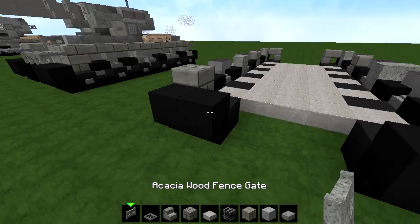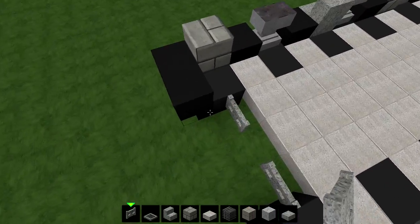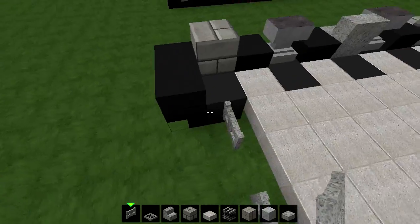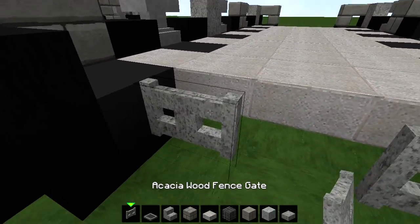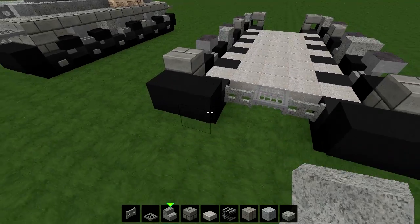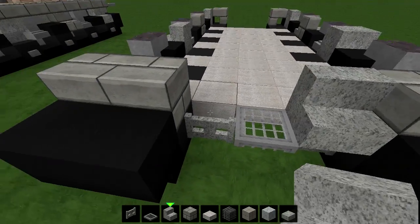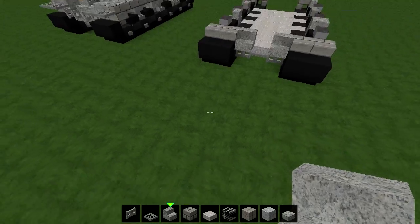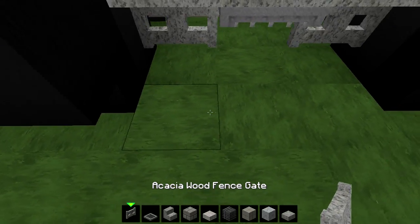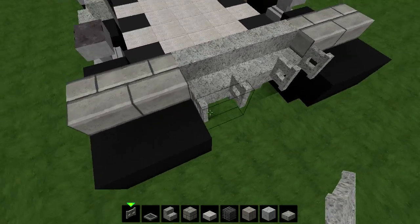Alright guys, for the actual armor. Place one trapdoor like this, one trapdoor like this. By the way, this is the front of the tank, and this is the back — wherever you have the stairs like this is the back. Here's the front. The Acacia Wood Fence Gates, and an iron trapdoor. Then you need to place stone bricks right here, stone bricks right here. Another brick stair right here like this. Then one right here. Put up some temporary blocks so you can place in these two fence gates. They're like little fences right there.